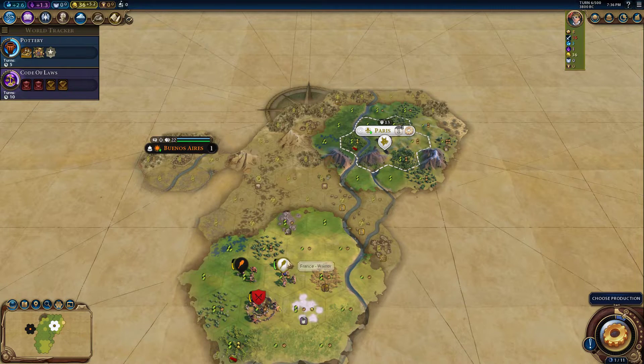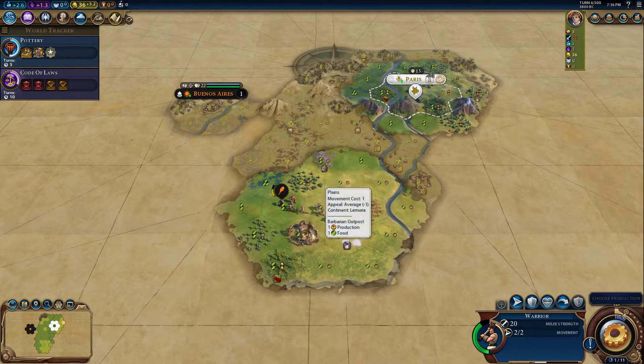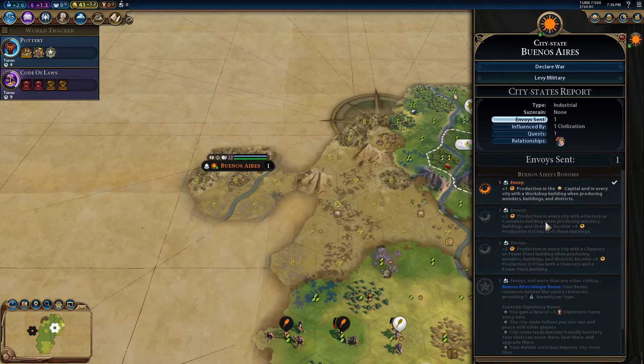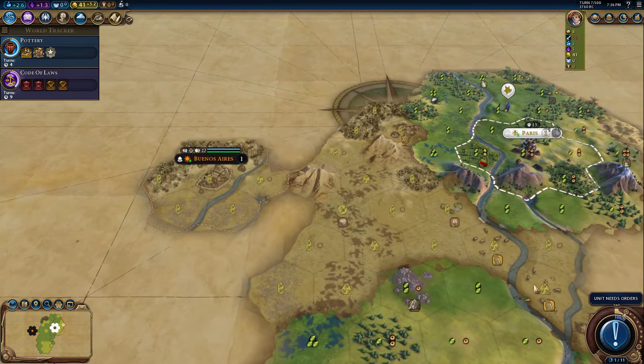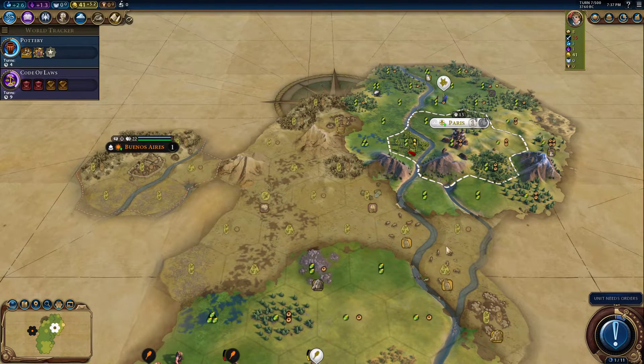This is only five, six, seven promotions, so it's totally doable by turn 80 in secret society mode. Let's buy extra luxuries from the AI. Oh — your bonus resources behave like luxury resources! That changes things a lot because now we have two cattle and that counts as one.